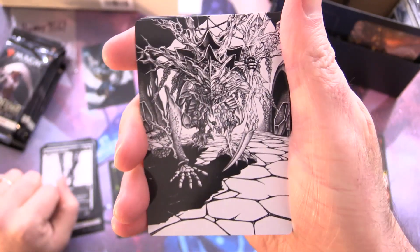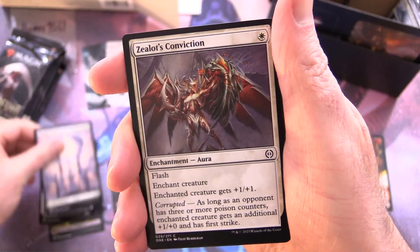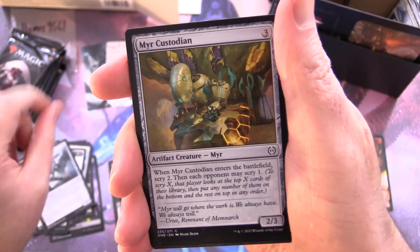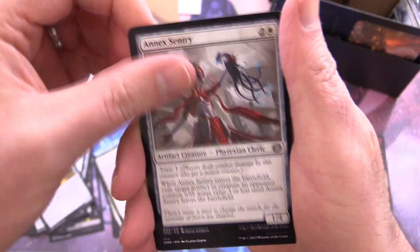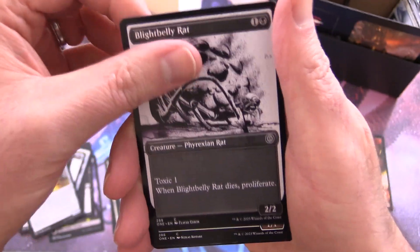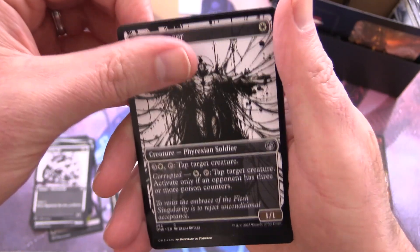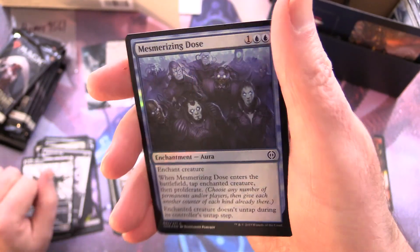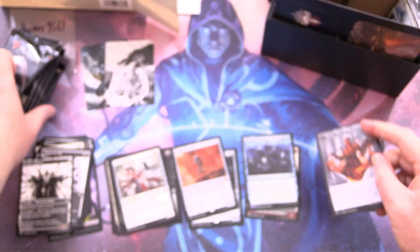Pack two: Thrun, Breaker of Silence, along with a Plains — very cool artwork. Zealot's Conviction, Jewelist of Deep Faith, Mere Kinsmith again. Mere Custodian, Jawbone Jewelist for the uncommons. Bladed Ambassador, Annex Sentry, Blight Belly Rat — has anyone made a rat deck? I'm very intrigued by the possibility. Sinew Dancer, and the rare is Zenith Chronicler. Foil Mesmerizing Dose and a Fire of Resistance emblem — those are sometimes hard to find.